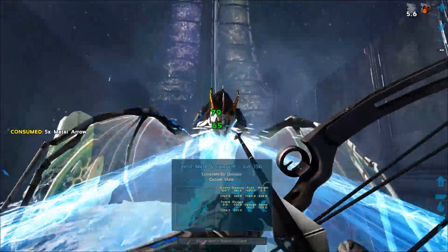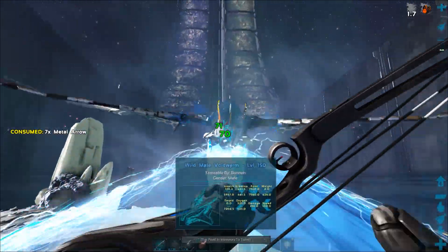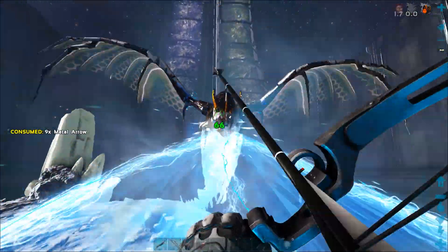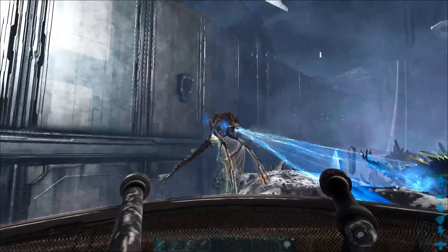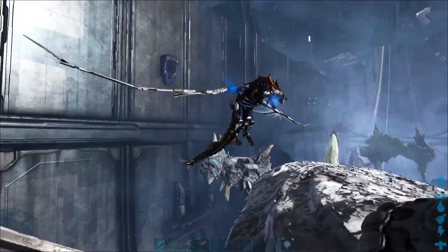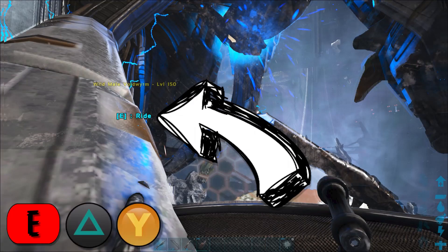I would recommend DPSing the Void Worm down just a little bit further until it's close to death, as if it gains too much health back when you're in the middle of taming it, it'll dismount you. You'll need to either sit on the back of the Stego until the Void Worm takes a break from using its breath, or tank the DPS with a shield while you progress towards it. Approach it from the sides, and once you're close enough, you'll see the prompt to mount it by pressing the E key.